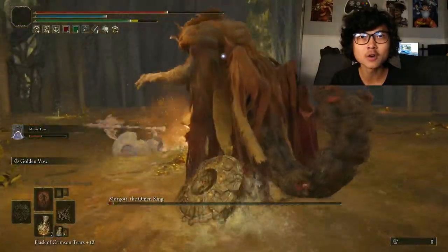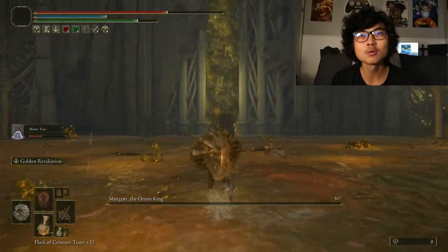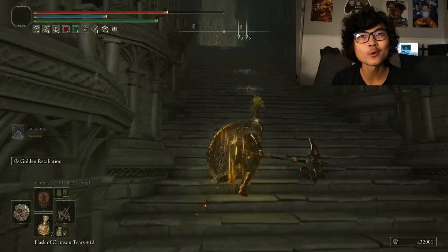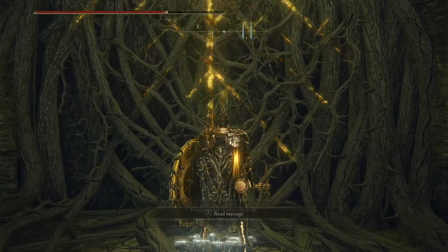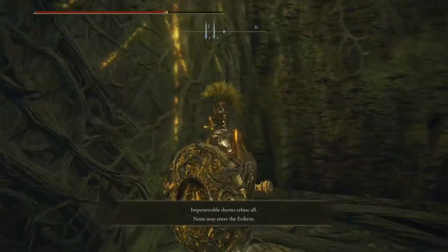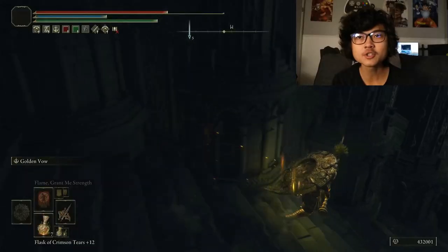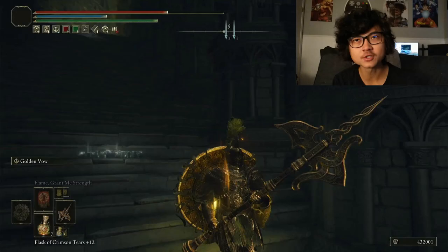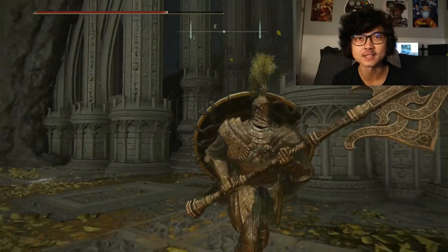Morgott the Omen King is down! In the next episode we'll be heading to the Mountaintops of the Giants and fighting Fire Giant — and I won't lie, I'm not very excited about that. The wall of thorns went up — Impenetrable Thorns. I said 'none may enter the Erdtree, not even a Tree Sentinel?' Homie, I am scattered all over the world doing your bidding, let me in. Even on PS4, can we just admire how the light reflects off the Tree Sentinel's armor? On PS5 or Series X it must look even better. Resting at this Site of Grace — next episode is a long trek through the Mountaintops of the Giants to Fire Giant.